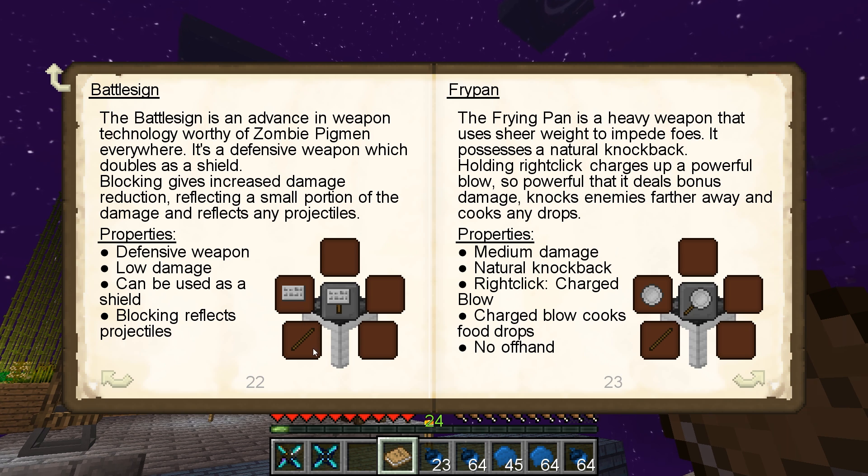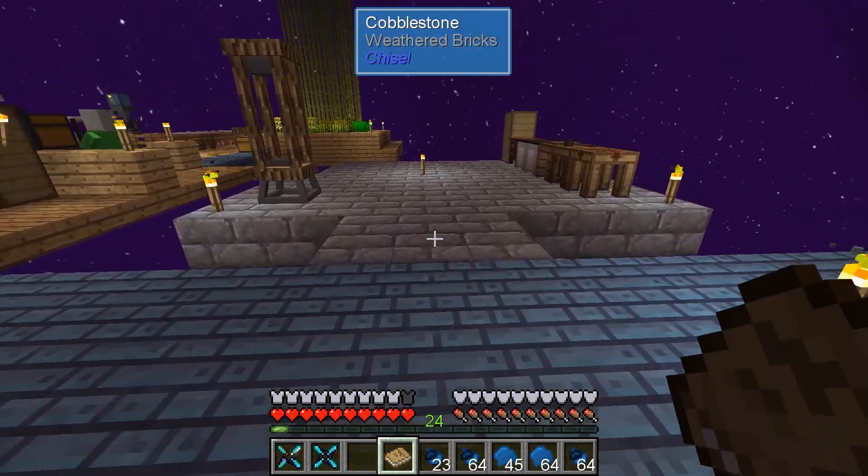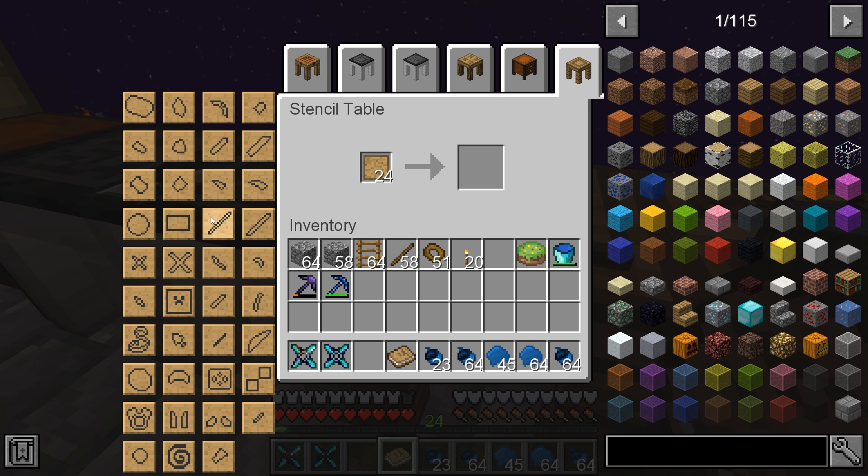I think we're going Battle Sign. Reflecting projectiles is stupidly useful for what we're going to be doing. I'm going to one-trick pony here — grab this, and is this the sign plate? Perfect, back to this.